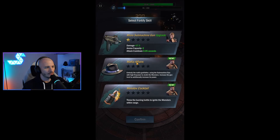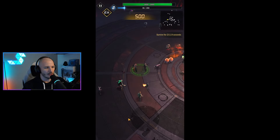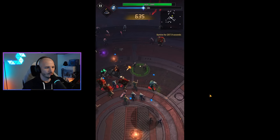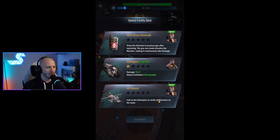All right, so Mafia of Fears. We've got loads of stuff here. We can upgrade the submachine gun for additional damage. Embody the Mafia Godfather using the submachine gun with high firepower to strafe the monsters. Increase the gun level to additionally increase this power. Alright, let's go for Mafia of Fears. I'm just trying to stay out of the range of these zombies as they come at me. This is really tricky to do just using a mouse — I imagine this would be much easier on my phone.